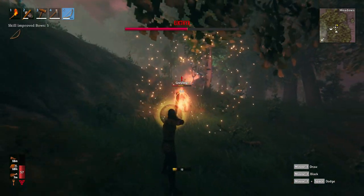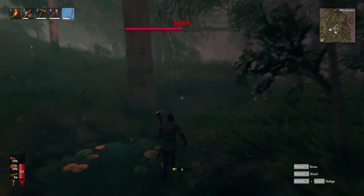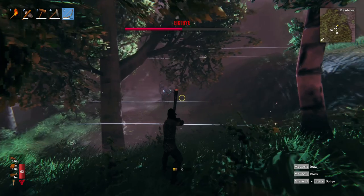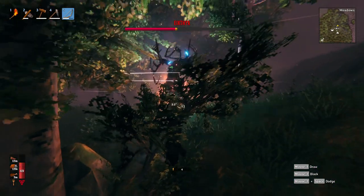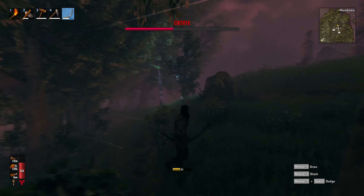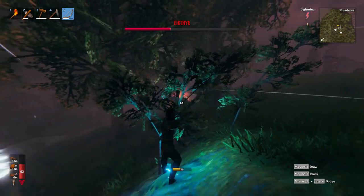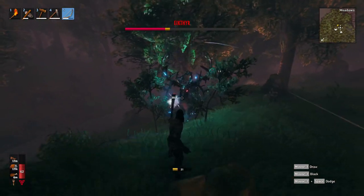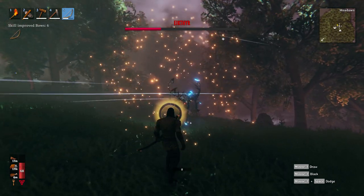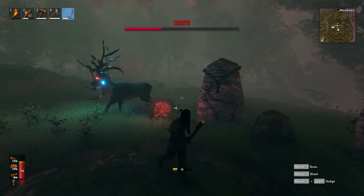Be mindful that there might still be other enemies around during the battle. As you can see here, there was a Greyling. Aggroing several enemies can put you in a situation where the boss is ready to eat you like a fresh banana — and we don't want to be a banana, we want to eat bananas. At this point we don't have fire arrows anymore, but that's okay. We can just use normal arrows to kill the boss and it will just take a little more time. We are not in a hurry anyway.